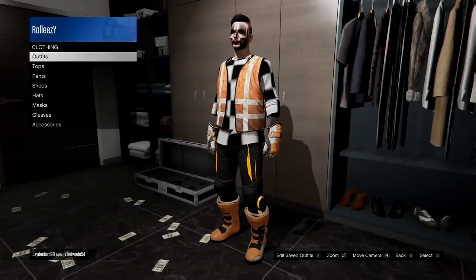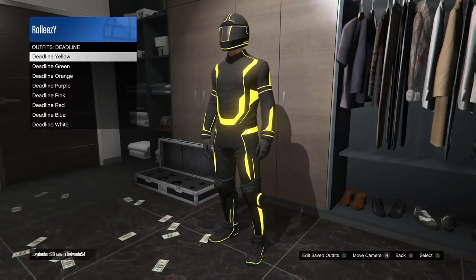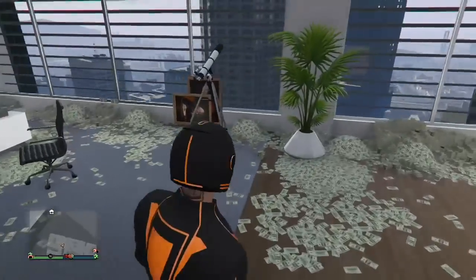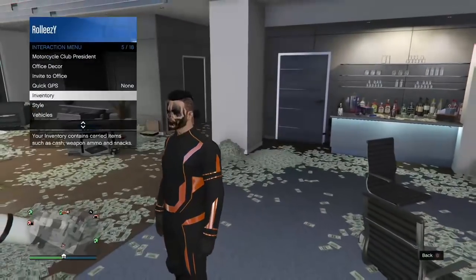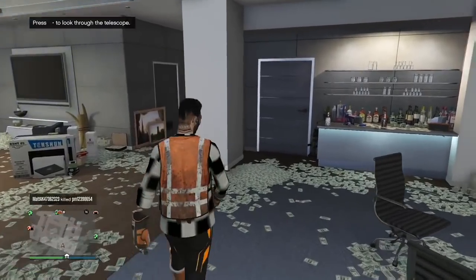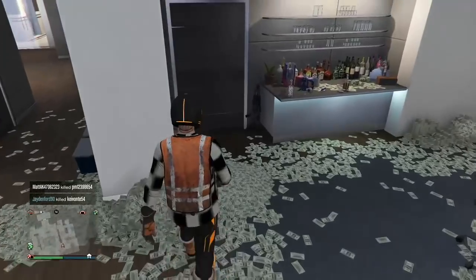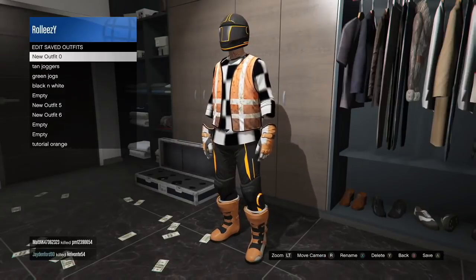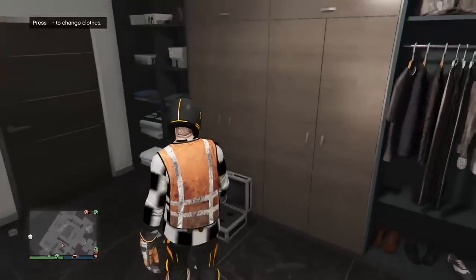For the finishing touch, put on the orange Tron suit. If you haven't bought it yet, get it at the clothing store. Head over to an apartment or your CEO office near a telescope. Put on the orange Tron suit outfit and go to the telescope to do the telescope glitch. It's really simple: run by the telescope, smash right on the D-pad, pull away, and open your interaction menu. Go to Style, select the tutorial outfit — the Trashman outfit — and walk away a little. Boom, you now have the Tron helmet on. The outfit is pretty much complete. Save it so the helmet is saved. I'll leave a link in the description on how to get a duffel bag and transfer it to outfits.